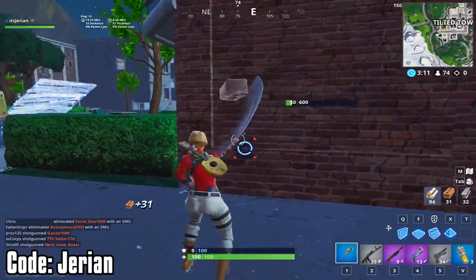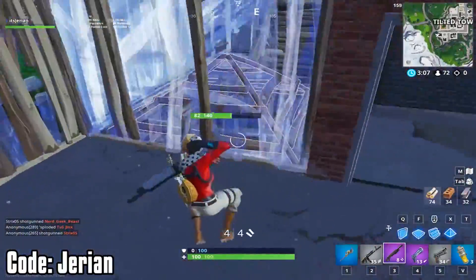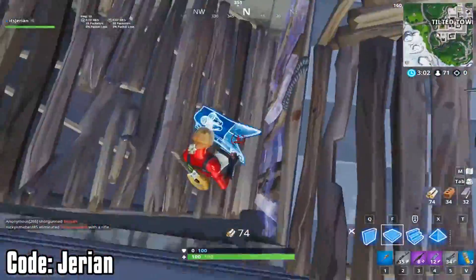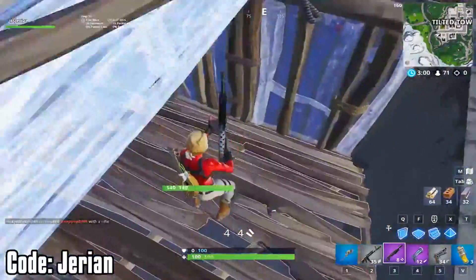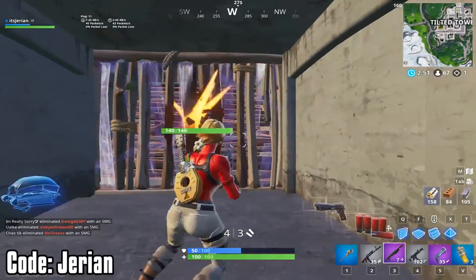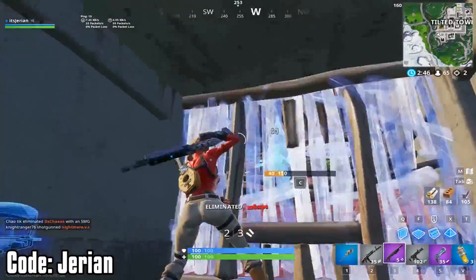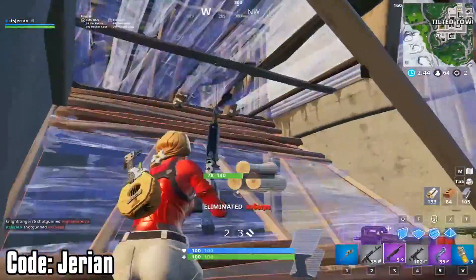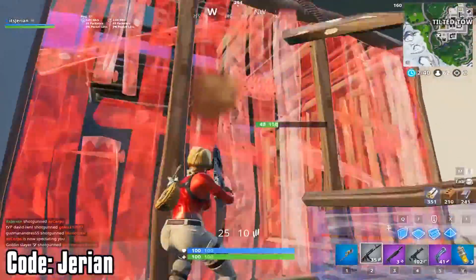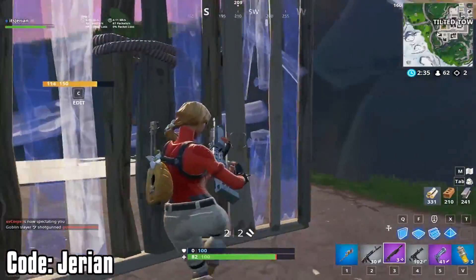The clip is from my Twitch stream where I got some nice kills using it in Tilted — shameless plug but I do stream on Twitch now at itsJerian. I do squad games, turtle wars, and storm wars with viewers, so make sure to follow and check out my schedule in the description. You can see how ridiculously broken the scroll wheel edit is — I get shots off without my opponent having a second to think. This works for walls, ramps, cones, and floors, so if you don't have it enabled right now go into your settings and change it. It's life-changing.